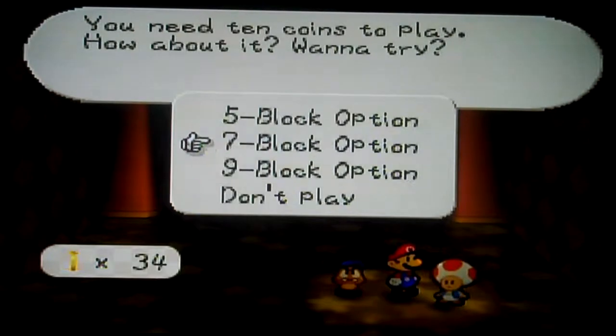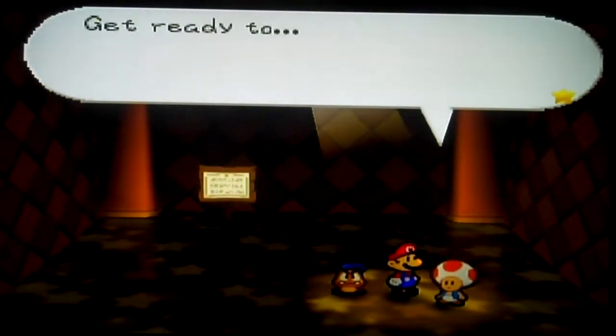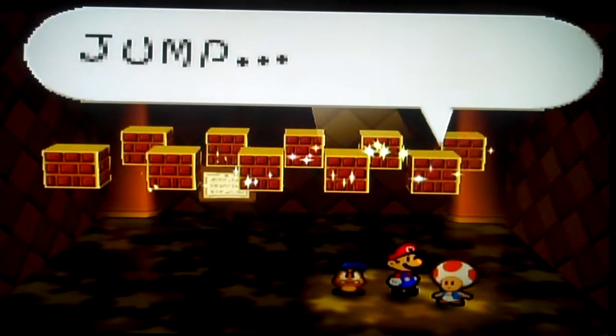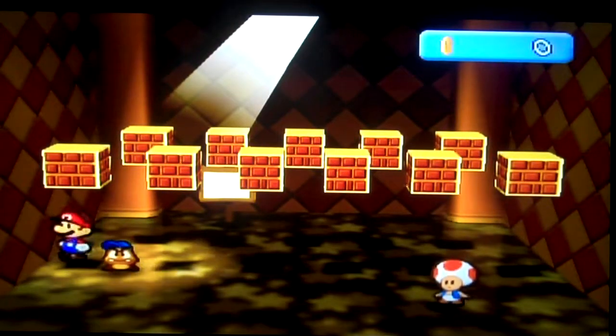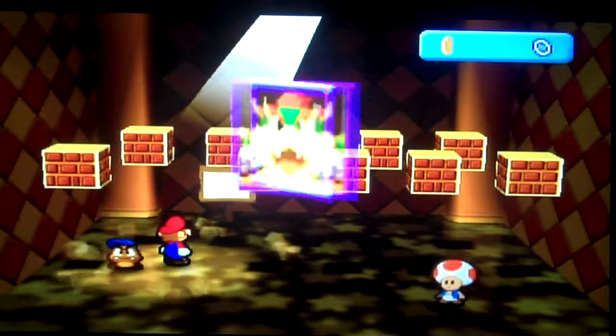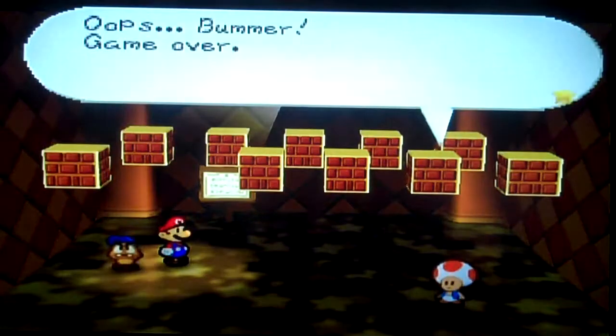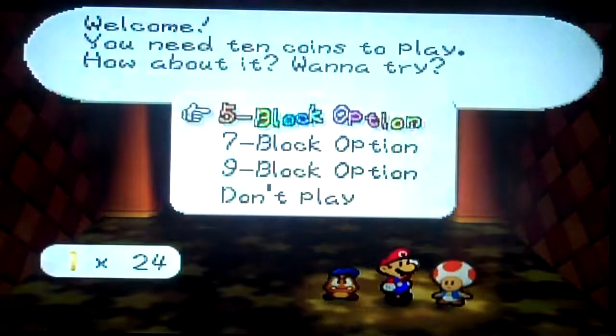Which one do we do? We'll start with the five-block option — try to hit five blocks. Get ready to jump! Attack! Basically, you gotta hit five blocks and see how much you can make. Whoa! Talk about bad luck! I have terrible luck. I really do, don't I?